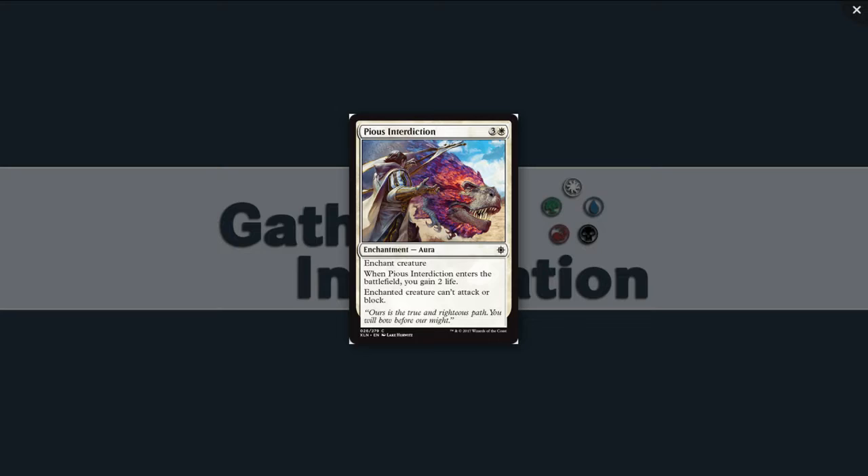Pious Interdiction: three and a white for an enchantment aura at common. Enchant creature. When it enters the battlefield, you gain two life. Enchanted creature can't attack or block. So this is an expensive pacifism — pacifism usually costs two, or three with some bonus. Gaining two life and bringing it to four mana — I think this is not great, but it still just kills something effectively. You're going to see people snapping them up.